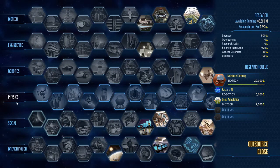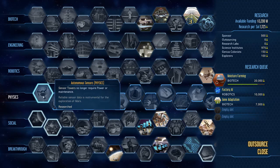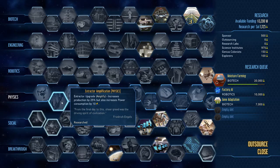Let's start from the beginning: Sensor Tower. The sensor tower requires no more power or maintenance, which is a nice one. I got it early game so you can just park it anywhere and it will let you know where the meteorites are going to hit.